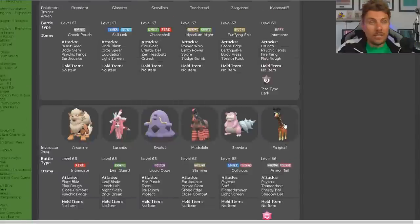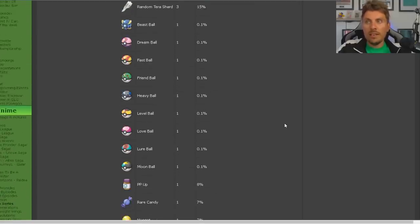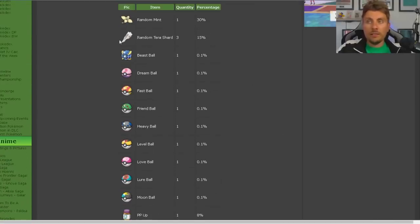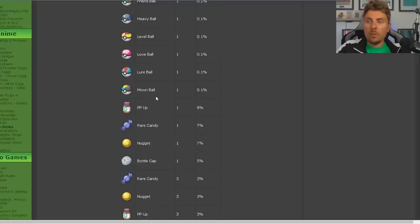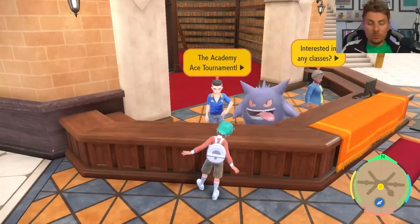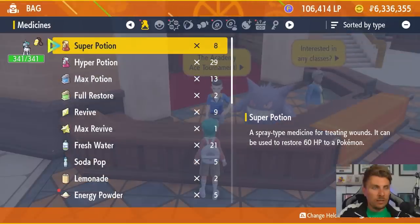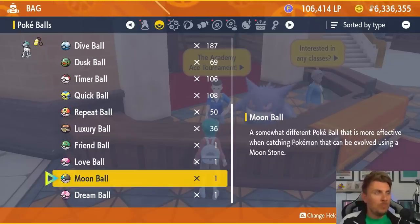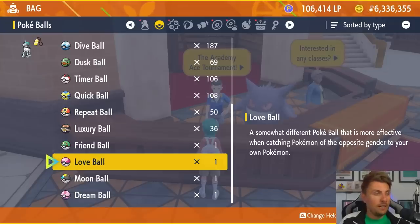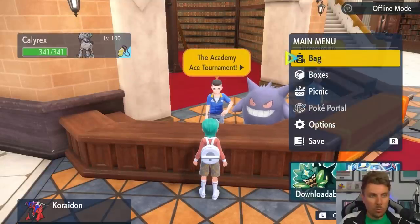An added bonus — every time you beat the Ace Academy tournament you get all the prize money from these trainers, but you also have the chance to get rarer item drops including Beast Balls, Apricorn Balls, Nuggets, high cost items, PP Ups, Tera Shards, and Gold Bottle Caps. So it's not only a great method for farming money but also for farming some of these high cost items. I left this running for a few hours this morning and managed to acquire 6 million Pokedollars, and also picked up a Love Ball along the way — making it a really good way to get Apricorn Balls especially if you're going AFK.